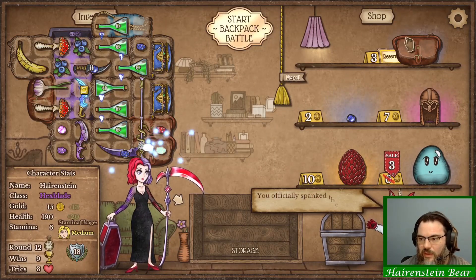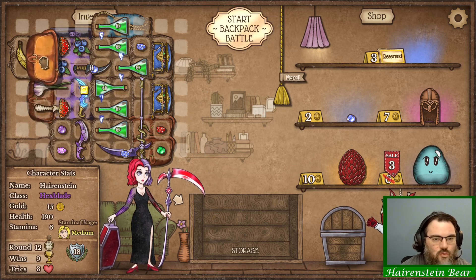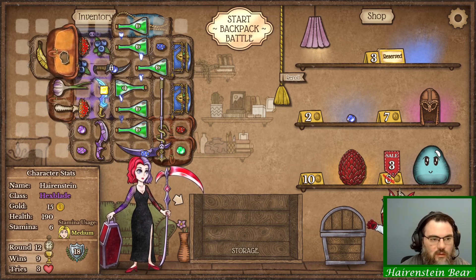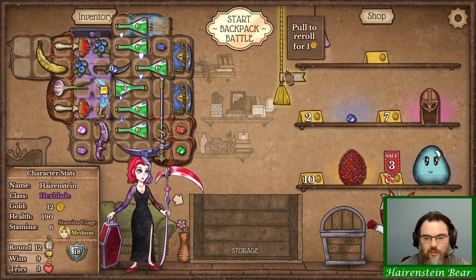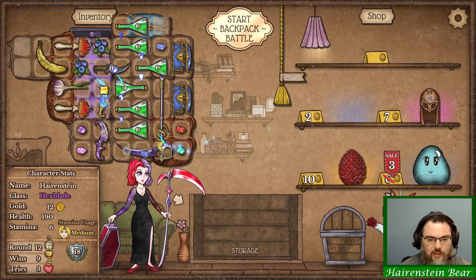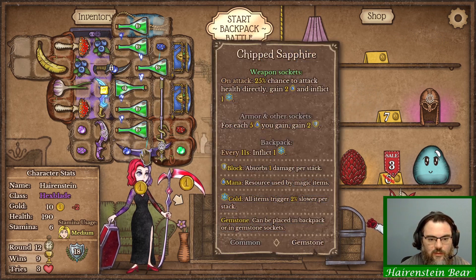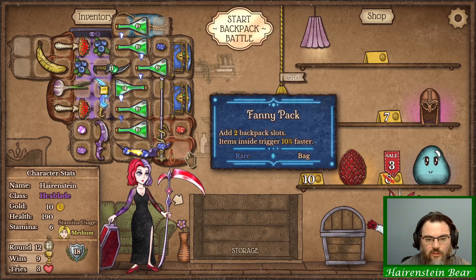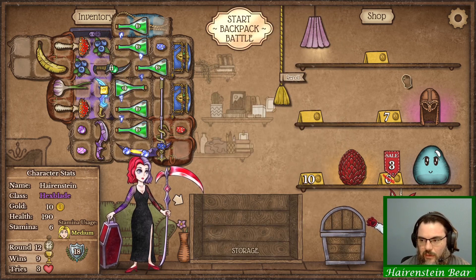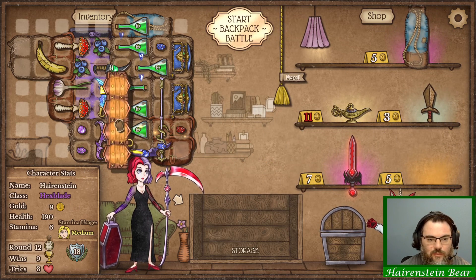That's nine wins for us. We just need that potion belt. Do they combine inside the weapon? Yeah, they do. Let's do that then. And then... there's a potion belt.